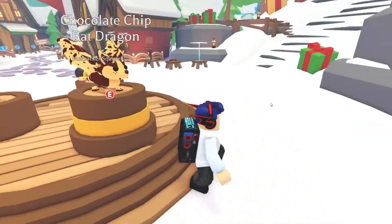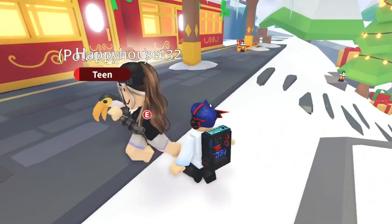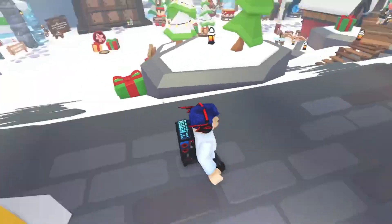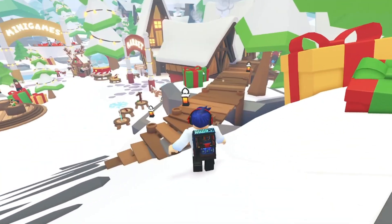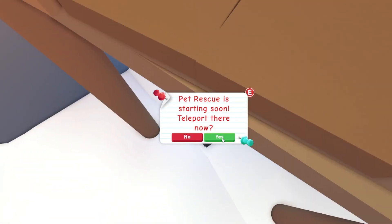You guys know there's a pet area up here. As soon as you enter from here — you enter through here or you enter through here — you want to go all the way over to this side. You can go through here, then jump down, and here's the sword.